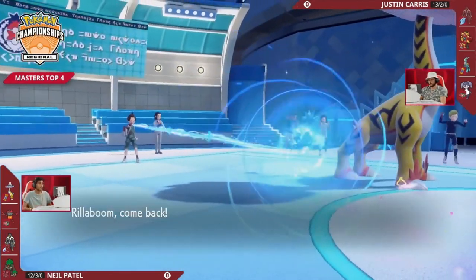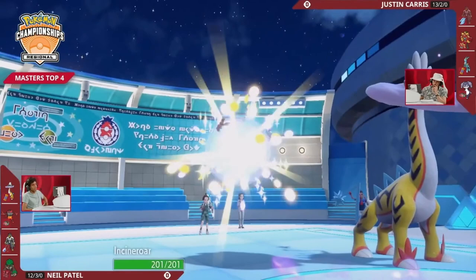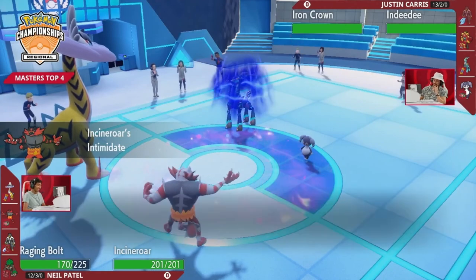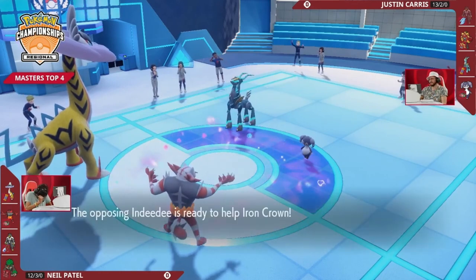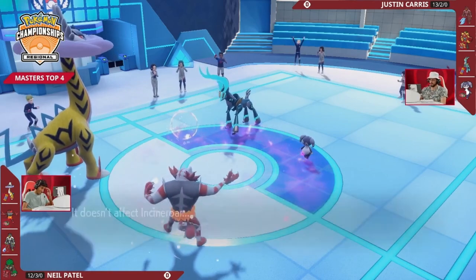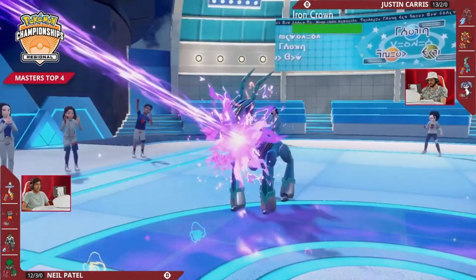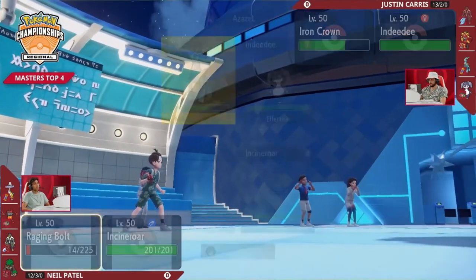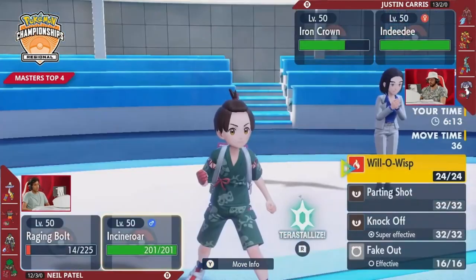If you had to choose between losing Ogre Pawn and Urshifu, losing the Urshifu staring down a Raging Bolt and a Rillaboom is probably the better trade for Justin. Rillaboom does leave the field for Neil and Indeedy sticks around with Helping Hand for its partner. Iron Crown's Expanding Force does not affect Incineroar but gets a terrain boost and connects with Raging Bolt — it falls short of a knockout though. Dragon Pulse in return is not very effective and doesn't do much damage, but Raging Bolt is on its last turns.